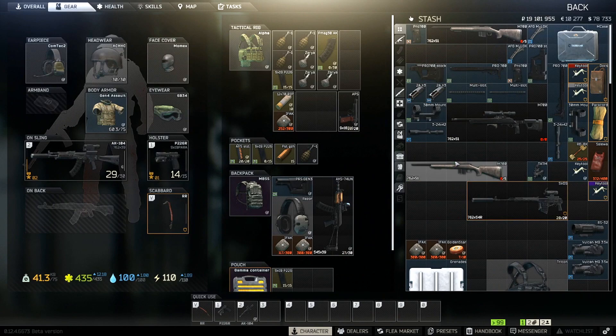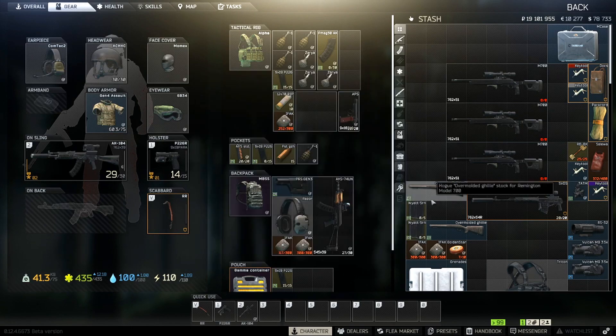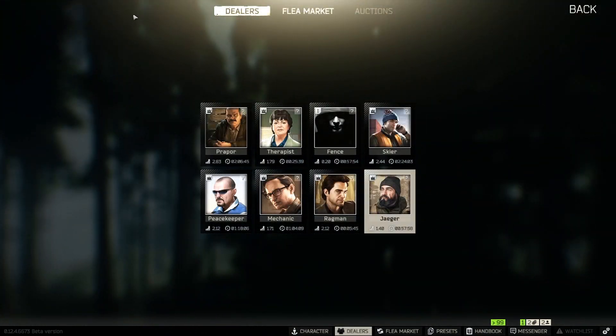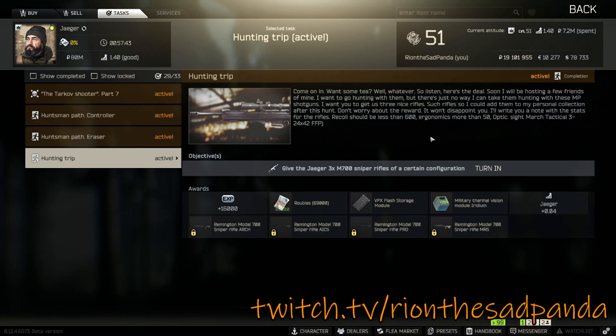All you now have to do is basically mod these weapons. I'm going to be modding it quickly — I'll be back when everything's done. And there you have it, ladies and gentlemen. All you need to do is remove the body and remove the mag. As you can see, all three look exactly the same. If we go to Jaeger, trading Jaeger, and we go to tasks — Hunting Trip — we can hand it in. Bob's your uncle. Thank you so much for tuning in. Come and join the embarrassment of pandas at twitch.tv at Rion the Sad Panda. I hope to see you guys in the next one. Thank you so much for all the support. Like I always say gentlemen, let us gooi mannen. Let us gooi. Peace.